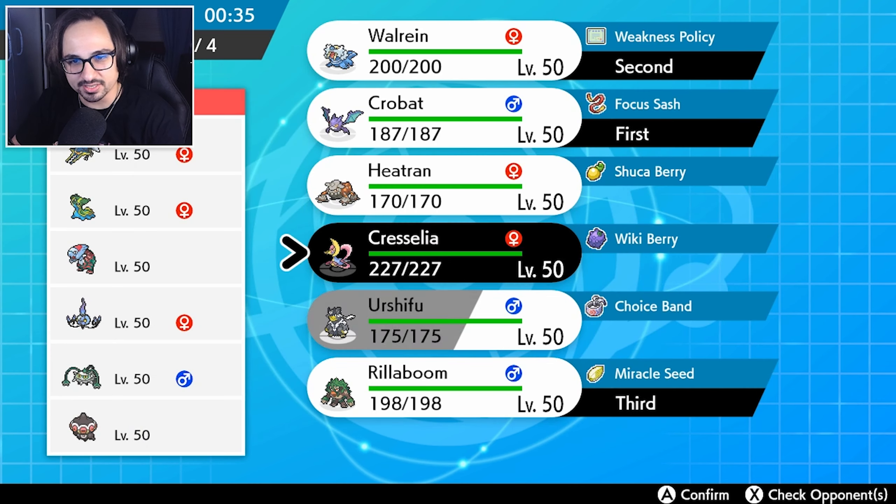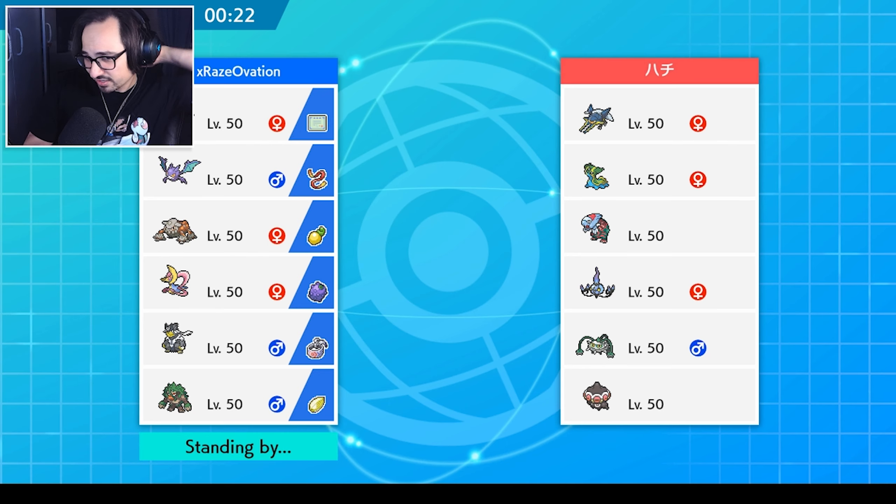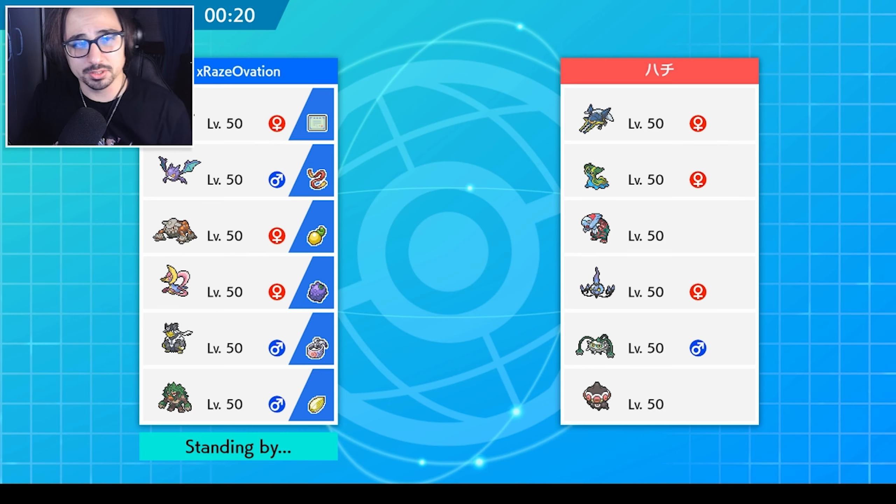I think Urshifu runs more optimally against Ferrothorn. The thing with Walrein is I'm covered for pretty much every single lead. I'm going to be very cautious about Water moves though — I might just always go for Ice moves until I see that Gastrodon is out of the game. All in all, I think this might actually be the match for Walrein, believe it or not.